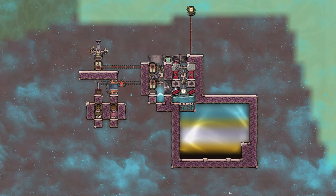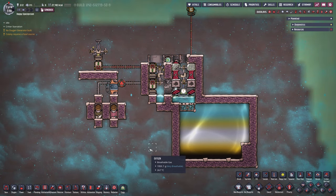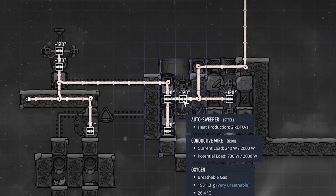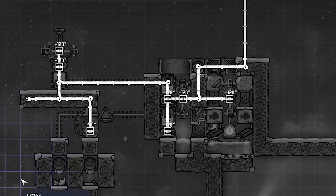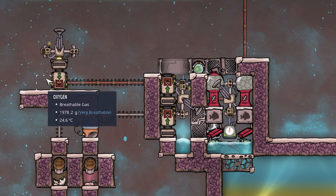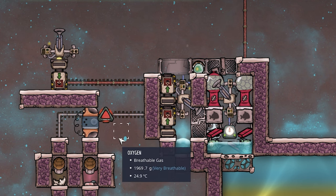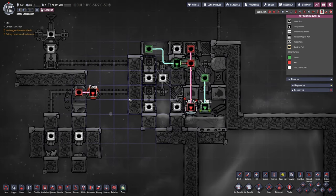Here we are with our paku setup, and this one is the fully fed version. Let's turn the overlay back on and take a look. In the power overlay, on the right we have an auto sweeper and on the left another auto sweeper, as well as two different conveyor loaders. Everything you see on the left is completely optional. On the top, algae is being supplied; on the bottom, paku fillets, polluted dirt, and eggshells come out.